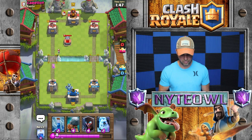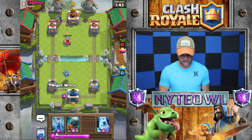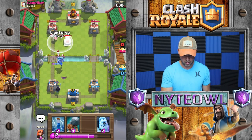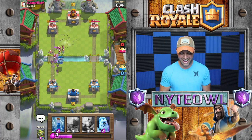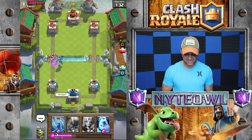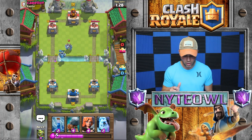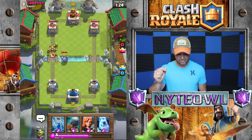We're gonna put Mega Minion right here, should take out that Tombstone, hopefully stall for a little bit. Then we're gonna do this action — dude, we did the same thing and he did the same thing too! Oh that was awesome, we just went to town on each other's towers. That worked out really well. One hit off — yes, okay, perfect.